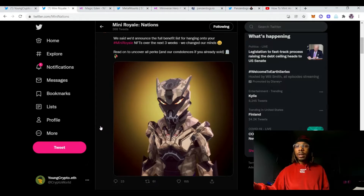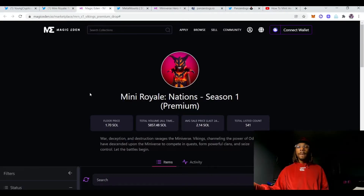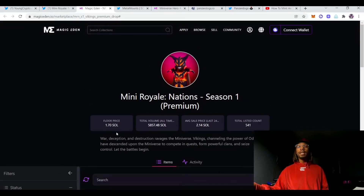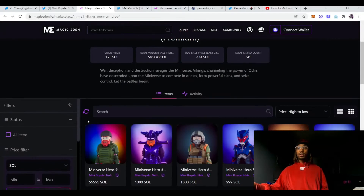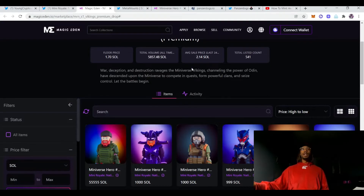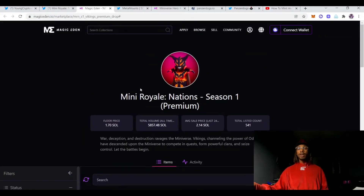I wish it was third person because that would make this artwork look so much better, but it's first person — still sick. They did their initial mint like yesterday on Magic Eden for 0.69 SOL, and their floor is already 0.17 SOL. And the volume — they had 5,857 SOL come through in like a day or two. Gaming NFTs are really taking off.